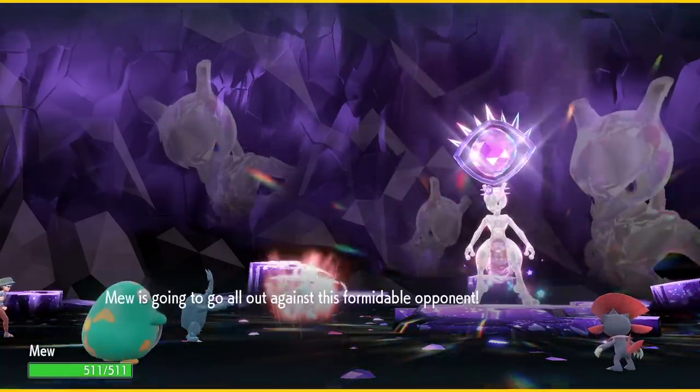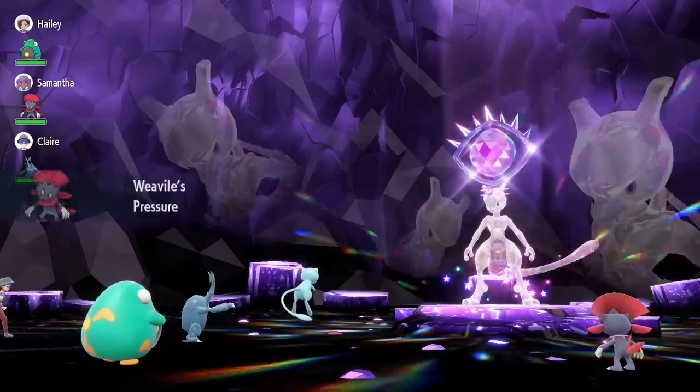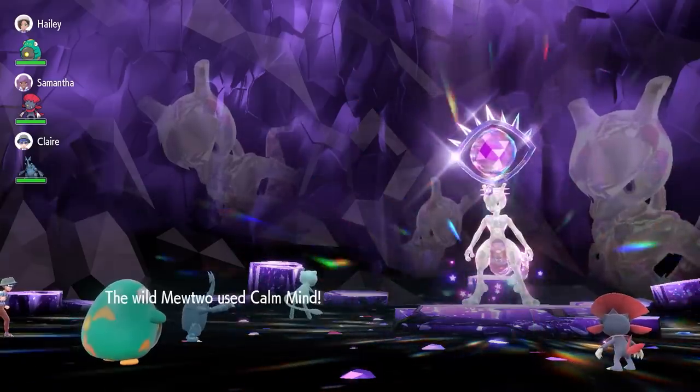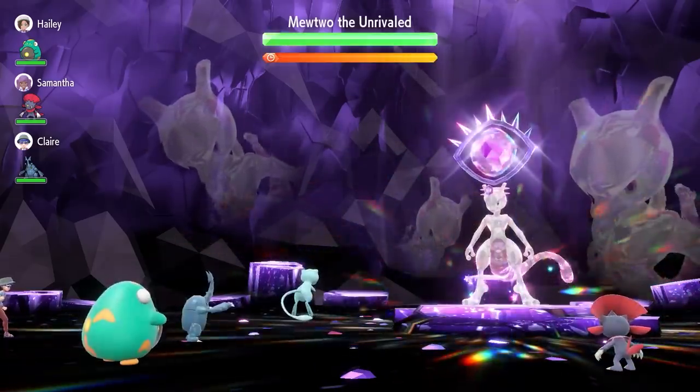By doing this setup first — going in as a group — you're locking in these partnering Pokémon for future raids. Then when you go to the Mewtwo Tera Raid event den, use the option 'Challenge Alone.' This locks in the partners you've already set up through the Blissey raid den and cuts down a huge portion of the strategy, because having the right partners is half the battle. Every time you go back into the raid, those same partners will be with you.